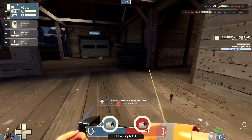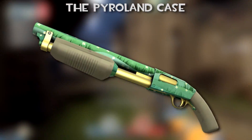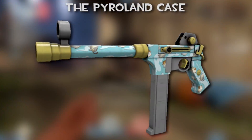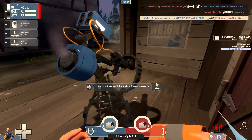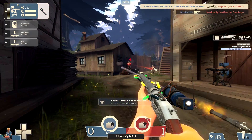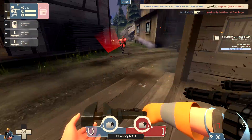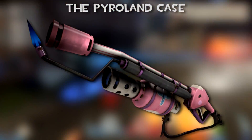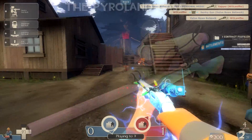The two case collections are the Pyrolands Collection, which includes the Flower Power Revolver, Scatter Gun, Shotgun, and Medigun; the Blue Mew Rocket Launcher, Scatter Gun, SMG, Knife, and Pistol; the Mr. Cuddles Minigun; the Brain Candy Rocket Launcher, Pistol, Minigun, and Knife; the Stab to Hell or Shot to Hell Knife, Wrench, Pistol, and Scatter Gun; the Sweet Dreams Grenade Launcher and Sticky Bomb Launcher; the Balloonicorn Sniper Rifle and Flamethrower; and the Rainbow Flamethrower, Grenade Launcher, and Sniper Rifle.